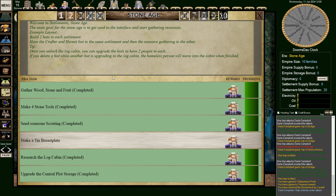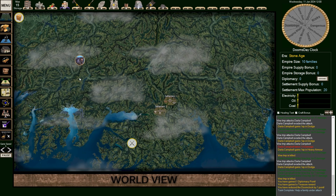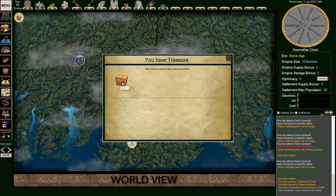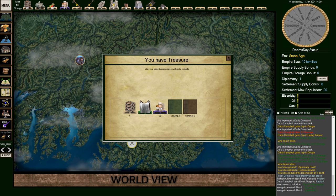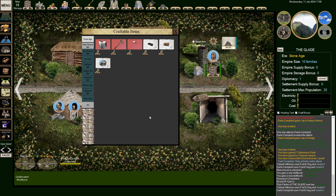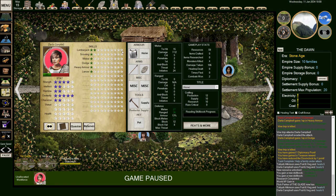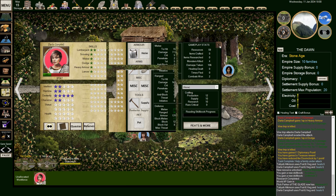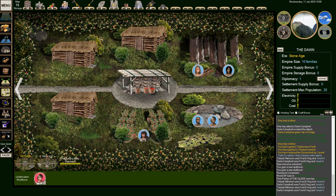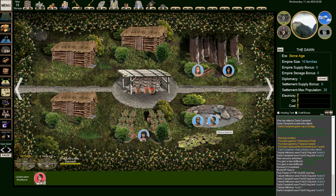That means we've saved people. We got some gold for that — and look at that, the family gave us treasure: wood, a fine breastplate, gold coins, and a scouting book. We gained a diplomacy point, a treasure reward, and reduced the doom clock by one point. I don't know what the doom clock does but it seems scary. Darla is in bad shape but she deserves a fine tin breastplate because she did so well. She'll slowly heal, eat some food, and get her hit points back up.